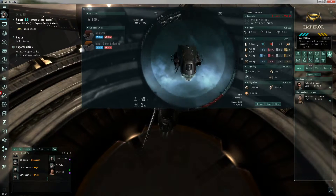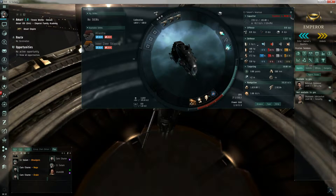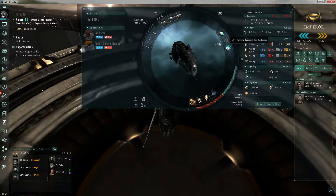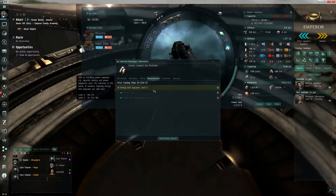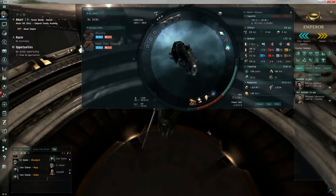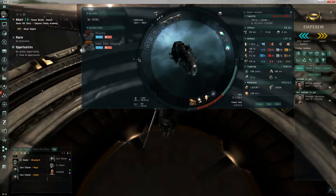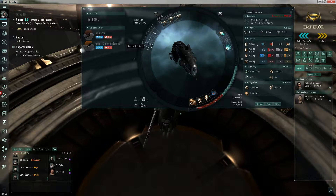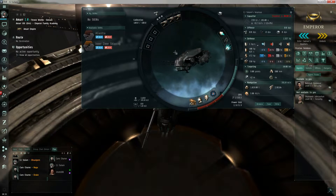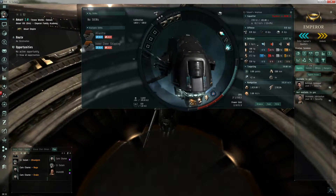I'm gonna look at my ship loadout real quick. My capacitor depletes in 45 seconds until I charge that up. Energy upgrade level 2 coming up. Now what are the rig slots for? Like empty rig slots — are those add-ons you can put on the ship? I have yet to use rigs so I don't really know.